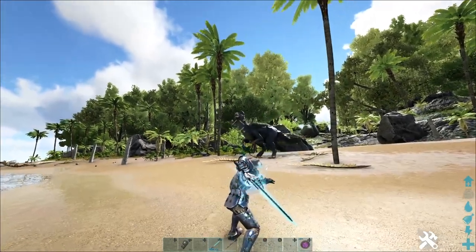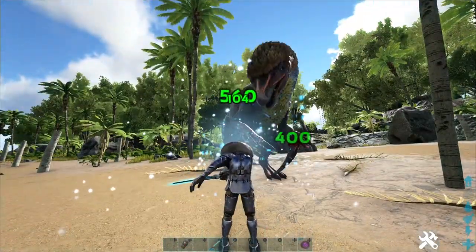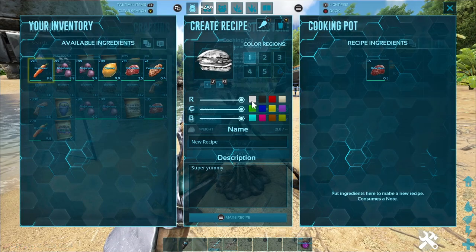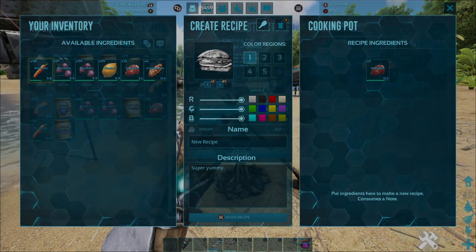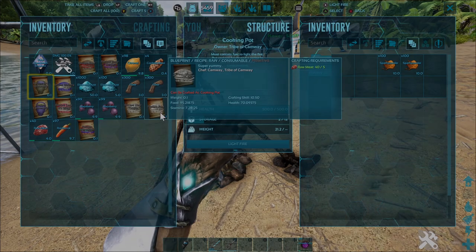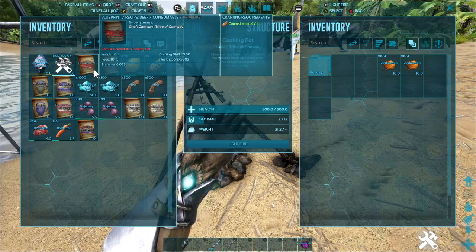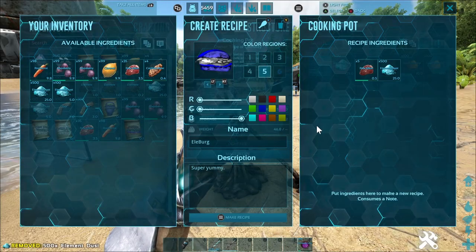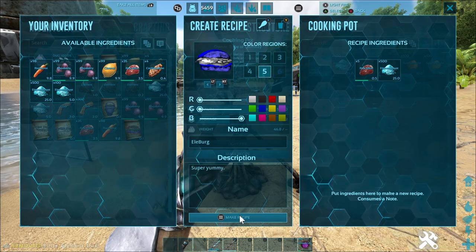Now that you know how to make custom recipe blueprints, what are the ingredients needed? If you want to improve health along with food, then you'll want to use meat. Cooked meat works the best, but with a higher level crafter, raw would be just fine and save you some time. If you add a little bit of element dust to the recipe, it gets even better. Element is usually too costly for tribes to mass produce food with.